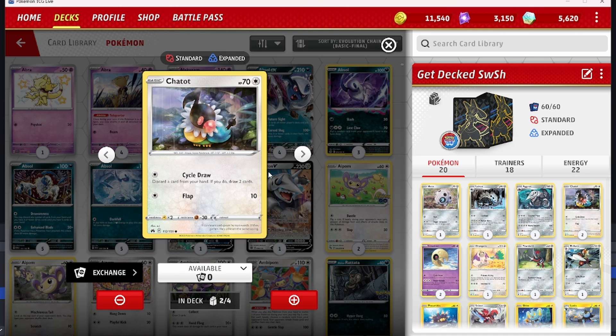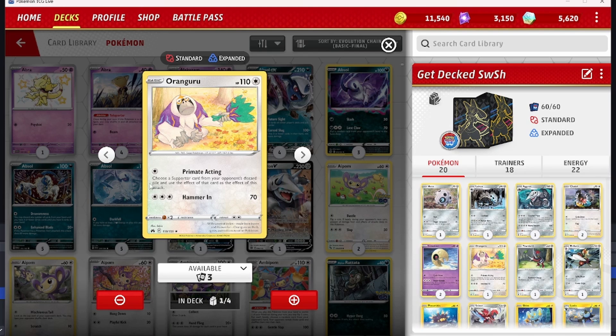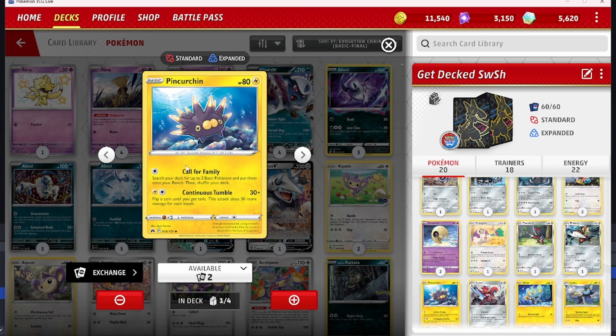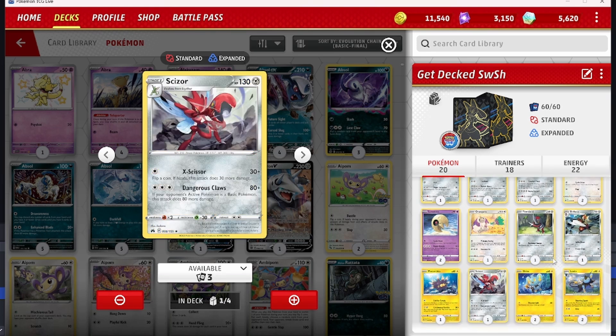I've got a couple of Switches in the deck so I'm not worried about the four retreat cost. We've got two Chatot — probably one of my ideal starters — I can discard a card and draw two for just one Colorless energy. We've got a Kangaskhan, which is another good one to start in the active or switch into mid-game, letting me choose a supporter from my opponent's discard — like Boss's Orders, Iono, or Professor's Research — and use that effect. We've also got a one-one Pawniard and Bisharp: draw two for one energy, then 70 damage for two energy — not great but it's what I had.